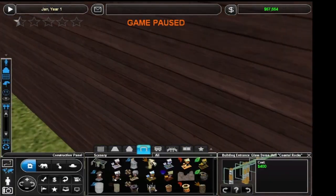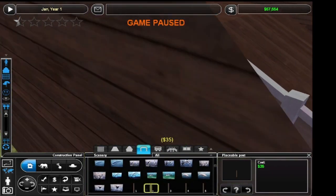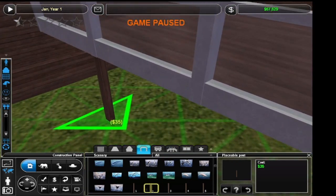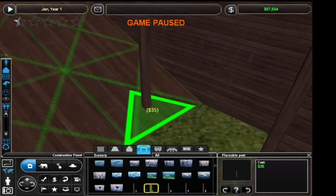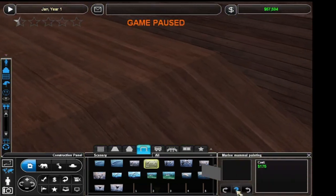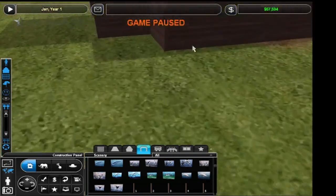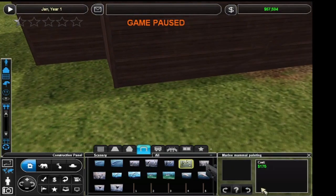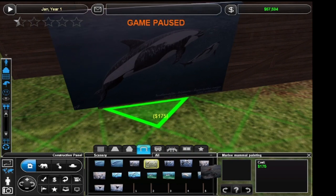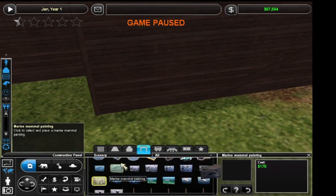I should add some columns underneath to support it so it looks more realistic. There we go — looks cool. Ooh, these are cool — all these paintings. Let me look at all of them. They're all marine mammals, so I might do that if I get a dolphin or an orca.